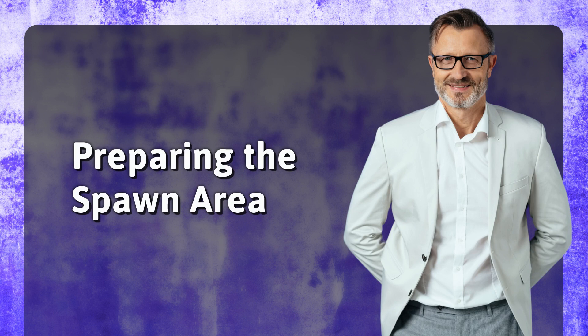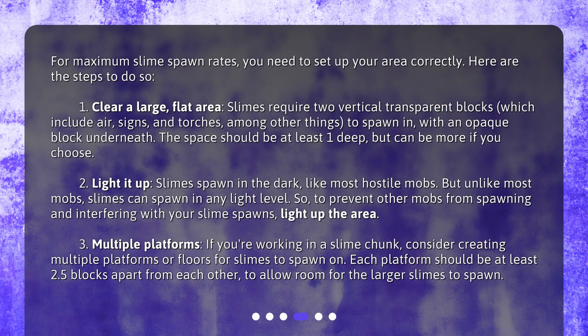For maximum slime spawn rates, you need to set up your area correctly. Step 1: Clear a large, flat area. Slimes require two vertical transparent blocks — which include air, signs, and torches, among other things — to spawn in, with an opaque block underneath. The space should be at least one block deep, but can be more if you choose.